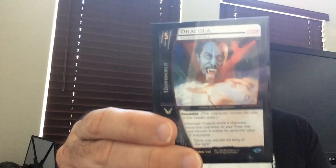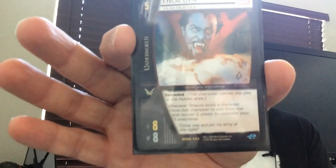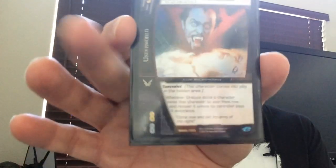Mine was actually based off Dracula, which is not really a great 5-drop in this game. 8-8 is understated to say the least. He has Concealed, has Flight, and he has a pretty cool effect, so that's kind of why I used it. Pretty much a straight-up Underworld deck character-wise, aside from one character which you'll see is a one-drop. Let's take a look at it.